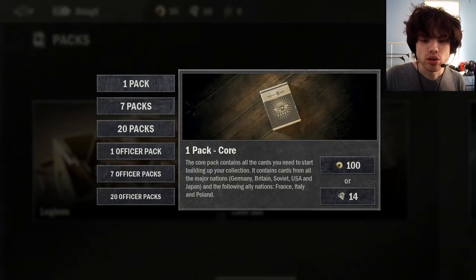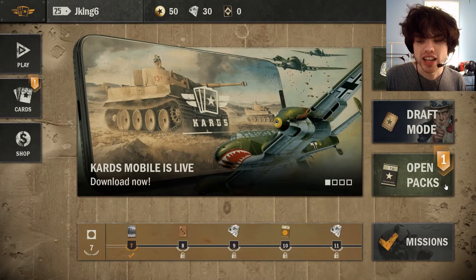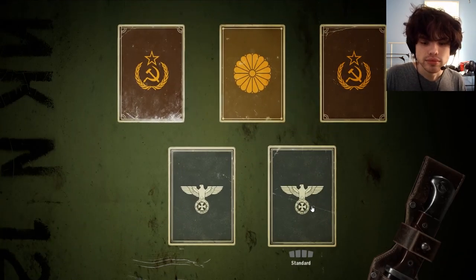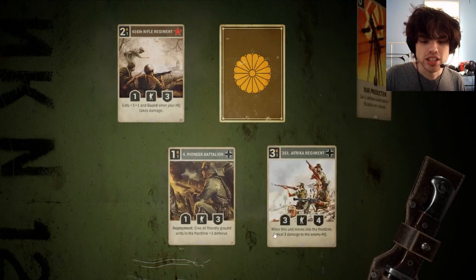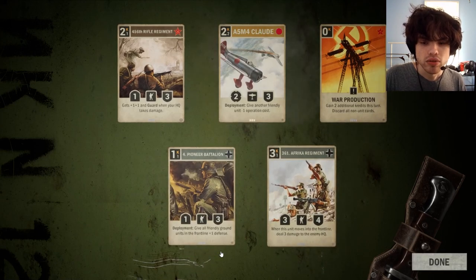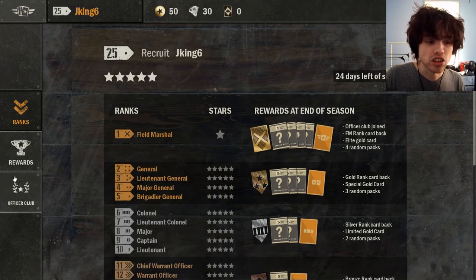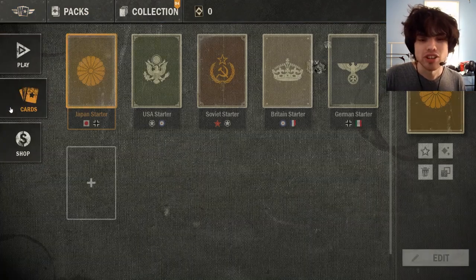Once you feel like you have all of the standards and limiteds you want, then you can start switching over to the officer pack since that's going to start getting you more specials and elites. So for now, we will buy one regular Core pack and open it, see what we get. And just a standard pack — we have four standards and a limited, and those will now appear in our collection alongside the cards we already have.